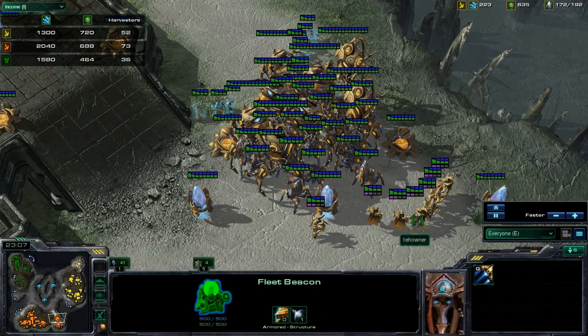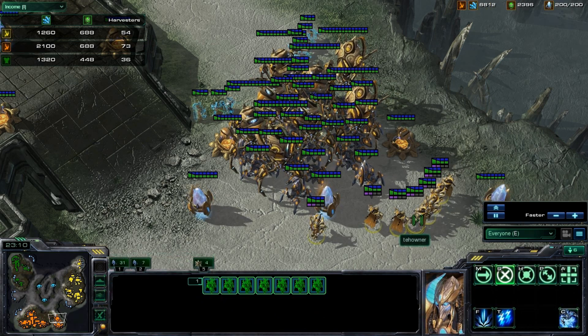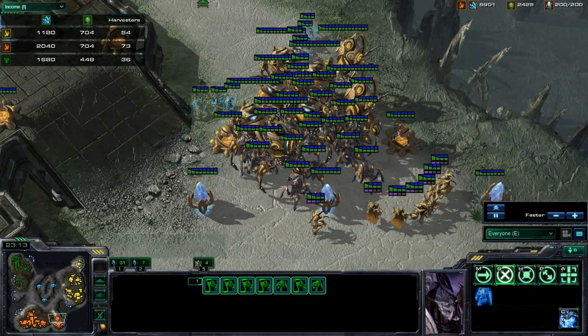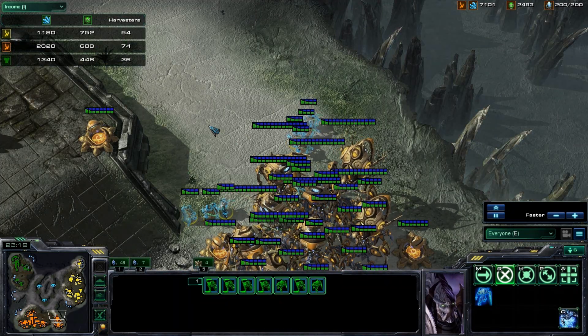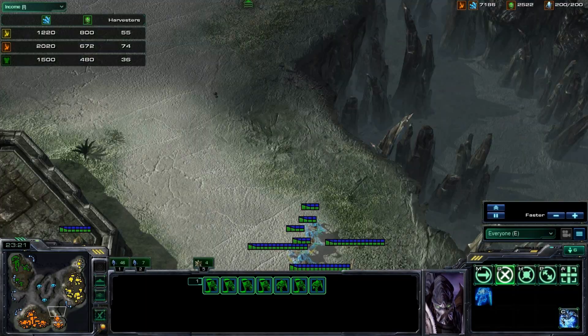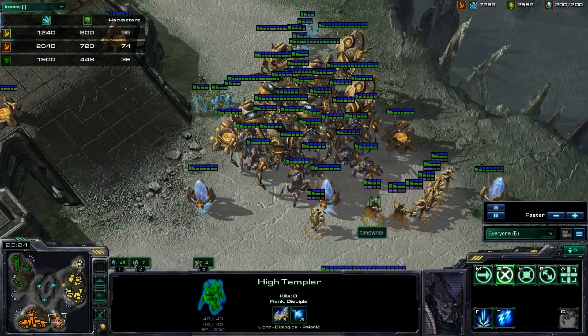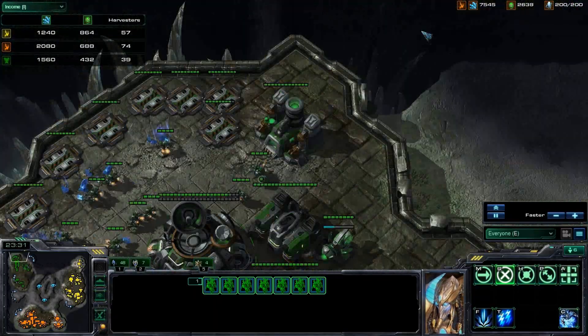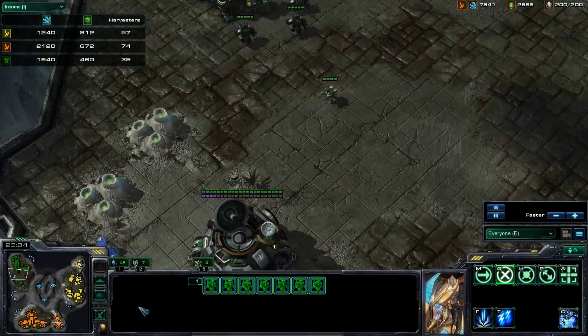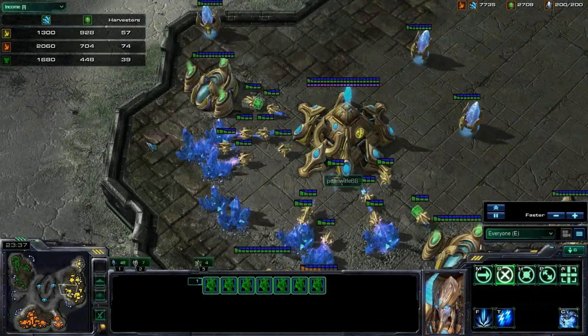So Tayowner is getting High Templar, probably going to morph those into Archons. He does have a lot of Dark Templar too — I would definitely suggest harassing with those. Dark Templar are pretty good in your army, but they're even better at harassing. You saw in the beginning of this game how good they can do — I brought Dead Donuts down to 4 SCVs. So if Tayowner could bring me down to 4 probes, he'd basically have this game won.